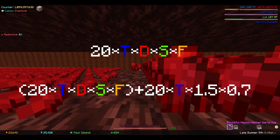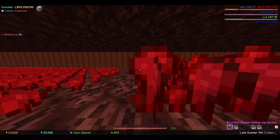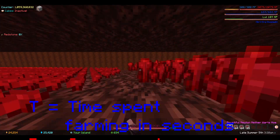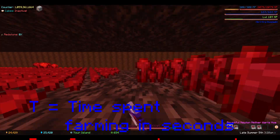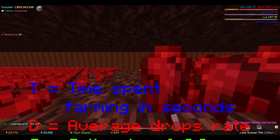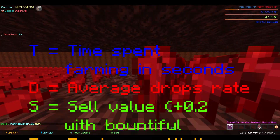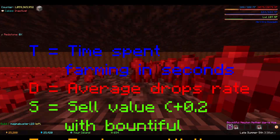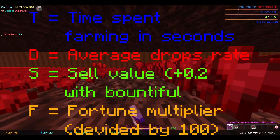There's some algebra in this, but trust me it's nothing that hard. This is what each letter means: T stands for the time in seconds that you spend farming. D is the drops that the crop drops — for netherwart the average is 2.5. S is the sell value — if you have Bountiful on your hoe, just add 0.2. And F is the fortune multiplier.